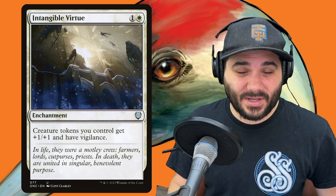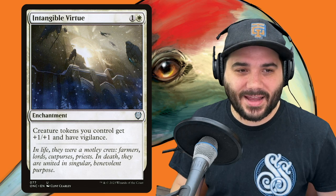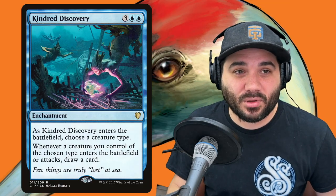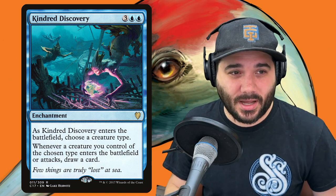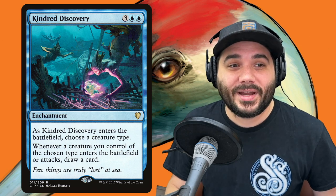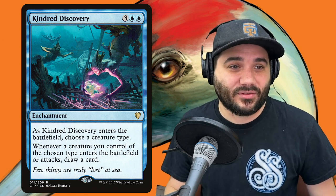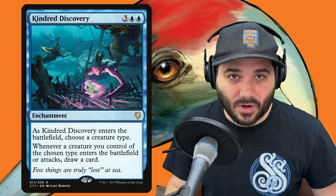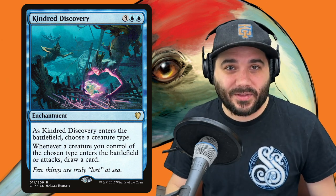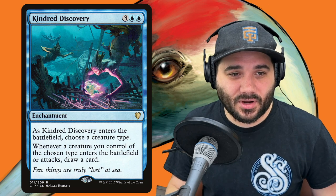We also have Intangible Virtue — 1 and a white. Creature tokens you control get +1/+1 and have Vigilance. Vigilance is huge here because now we can swing out every turn and still have blockers. Next, Kindred Discovery — 3 blue blue. When it enters, choose a creature type. When a creature you control of the chosen type enters the battlefield or attacks, draw a card. So every time we make a token or attack with a token, we draw a card — huge card advantage.